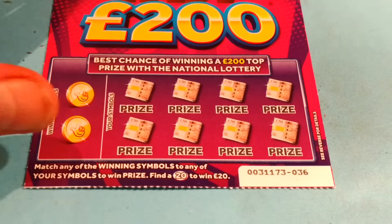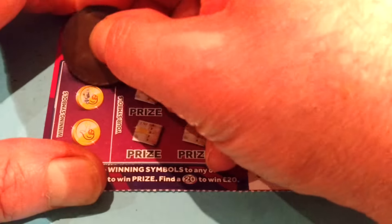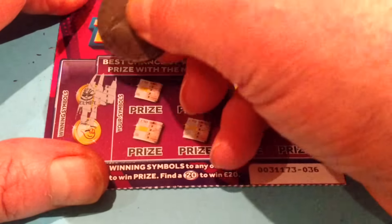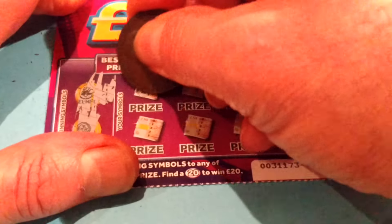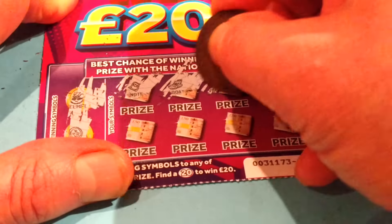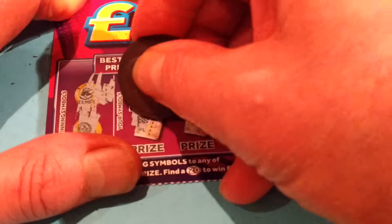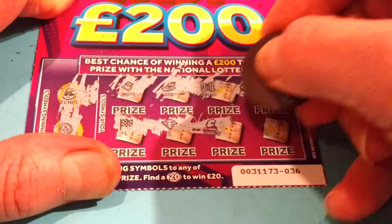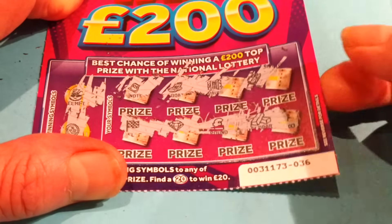Here we go. We'll start with the 200 fast cash. Mr. Iron Master, 1792. If you don't scratch well, we'll have to change. Now, that's a helmet, a boat and a helmet thing. And that's a coin. It's not really too good a scratcher, but we'll use it on this. A note, a boat, a vault, a car, a flag, a diamond, a pound. So we didn't win on that one.